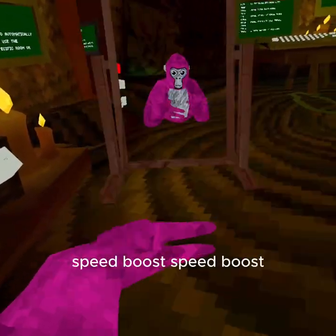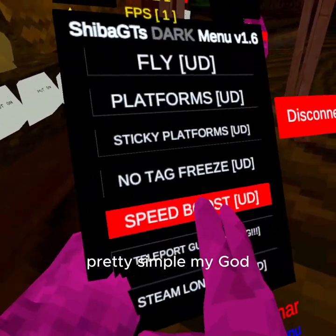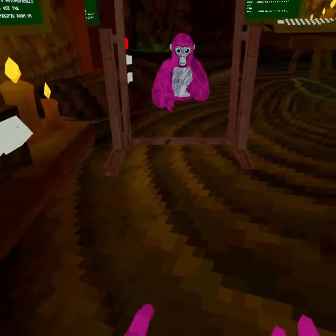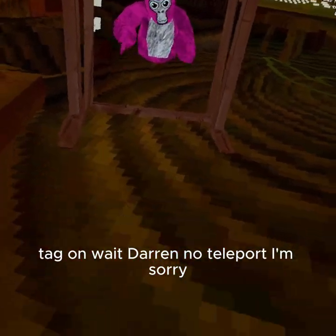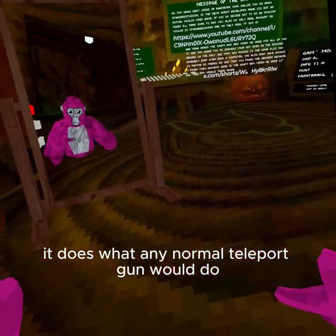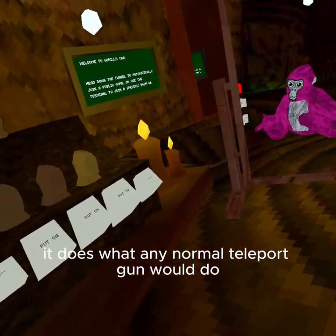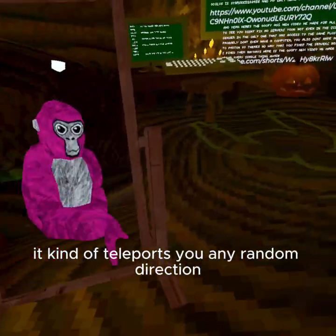Speed boost — pretty simple. Tag one — wait, tag one — no teleport. I'm sorry, it does what any normal teleport gun would do, but it is kind of buggy. It kind of teleports you in a random direction.